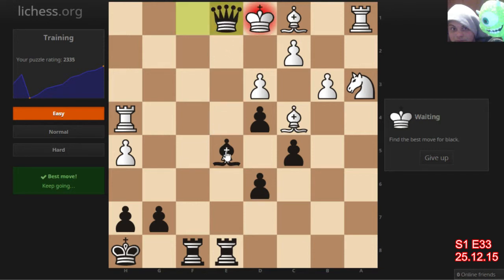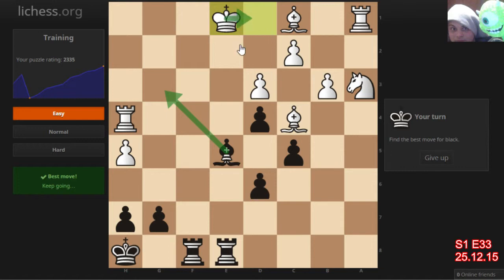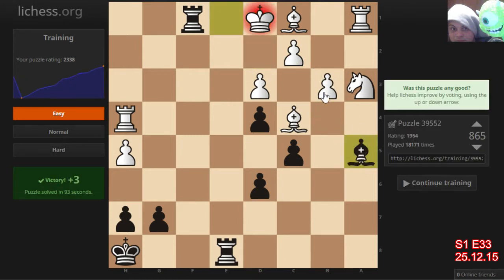Maybe it's even better — maybe there's some checkmate I did not notice. I have two rooks there. Maybe bishop f4 is better, bishop g3. If he goes here, he's checkmate after rook e1. If he goes here, again he's checkmate — no wait, rook f2, he goes there. And again rook f2, bishop g3 and rook f2, and then rook f1. Yeah, rook f1 — doesn't matter where. Easy one.